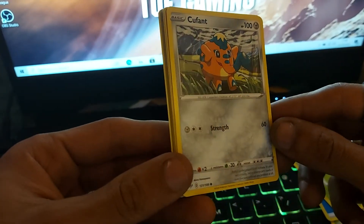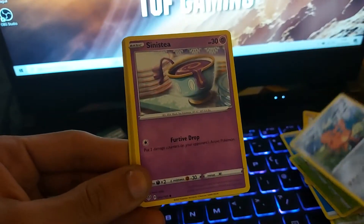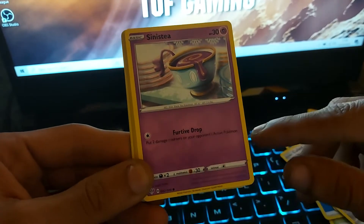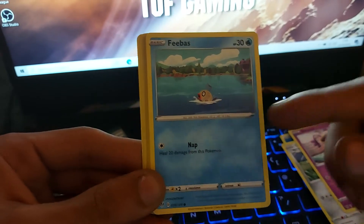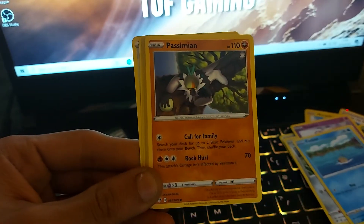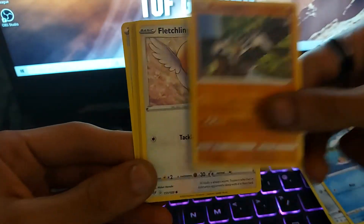Green code card for this one too. Copperajah, 100 health points, Metal type Pokemon — it's a Copper Derm Pokemon with a Dex entry of 878 and has a move of Strength. Next up we have Sinistea, which is a Psychic type Pokemon — a Black Tea Pokemon with a Dex entry of 854 and a move of Furtive Drop. Feebas, a move of Nap, 30 health points, Water type — it's a Fish Pokemon with a Dex entry of 349. Passimian, 110 health points, Fighting type Pokemon with two moves: Call for the Family and Rock Hill — it's a Teamwork Pokemon with a Dex entry of 766.